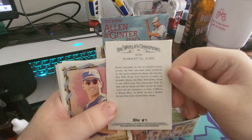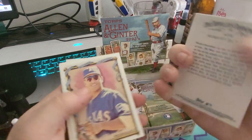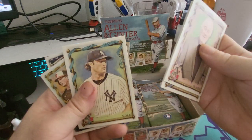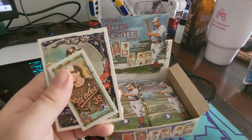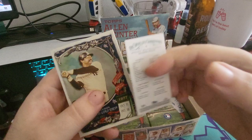That is Robert De Niro. This sounds like a really random set. Cedric Mullins, Gerrit Cole, Adley Rutschman — that's a good rookie card. He's probably going to win Rookie of the Year. And it's a mini, too.